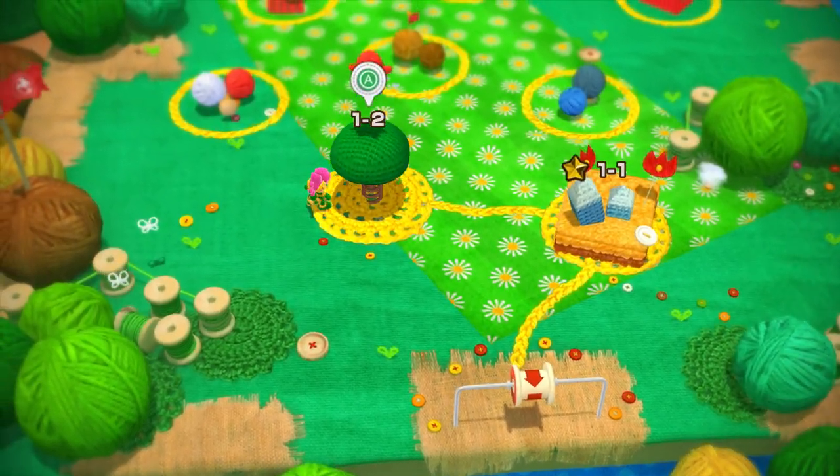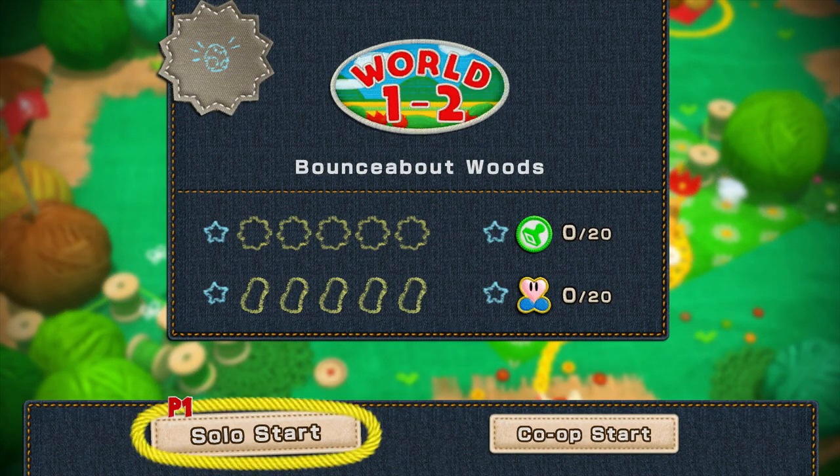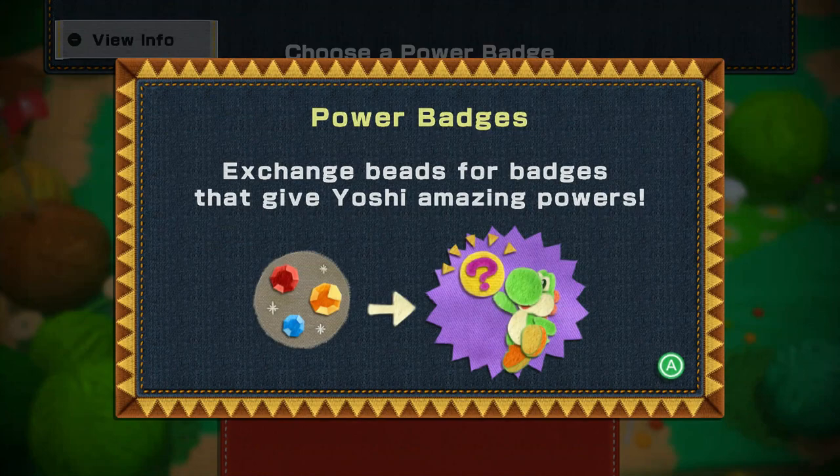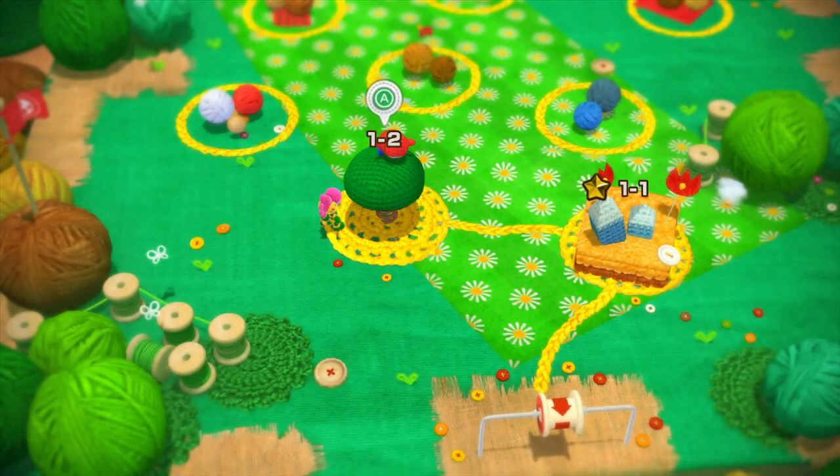We can also change Yoshis in the world level as well. So anyway, let's jump into World 1 Level 2 - Bounce About Woods. We also get pit badges but the only badge we've got is for mellow mode, so no badge for now.